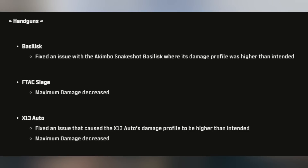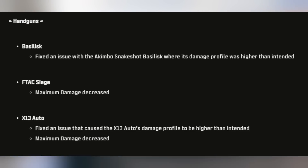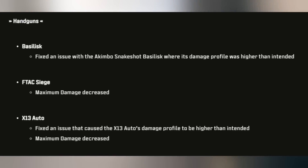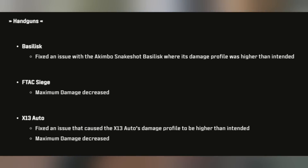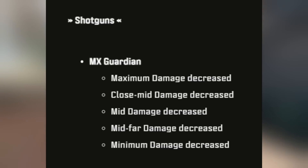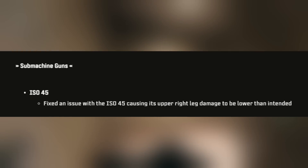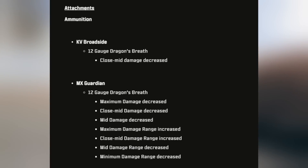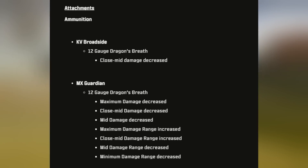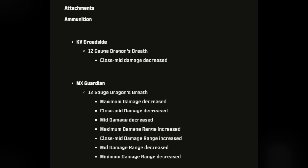For the Basilisk, they fixed an issue with the Akimbo Snakeshot Basilisk where its damage profile was higher than intended — apparently the damage it was dealing was a bug the whole time. The F-TAC Siege had its maximum damage decreased. For the X-13, they fixed an issue that caused its auto damage profile to be higher than intended, and the maximum damage was also decreased. For shotguns, the MX Guardian got a nerf: maximum damage decreased, close mid damage decreased, mid damage decreased, mid-far damage and minimum damage all decreased. For SMGs, the ISO 45 had a fix for its upper right leg damage being lower than intended. For attachments, the KV Broadside Dragon's Breath had close-to-mid range damage decreased. The MX Guardian's 12 Gauge Dragon's Breath saw maximum damage decreased, close mid range, mid range all decreased, while maximum damage range and close mid range damage were increased, and mid and minimum damage range decreased.